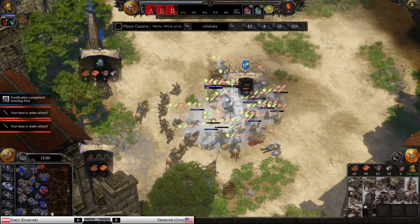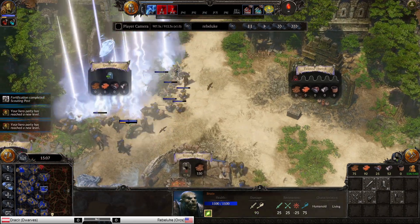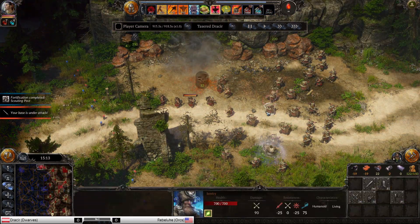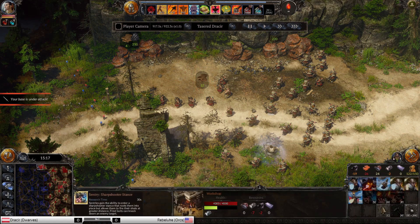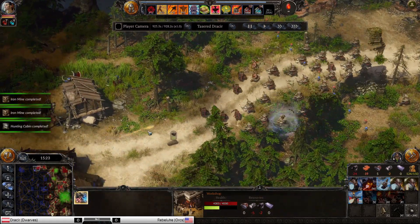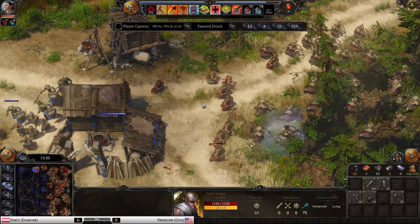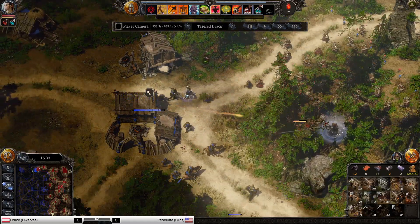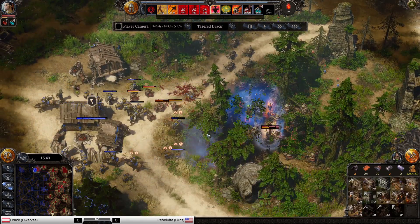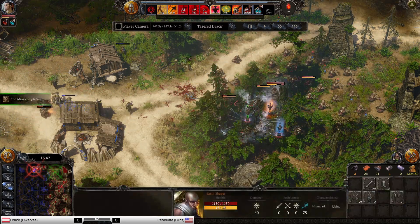Let's see what item Rebel Luke gets — that's cooldown reduction. Drasir is coming in and his Sentry Sharpshooter stance should be ready momentarily. It's underway, but he doesn't have the iron really. Here come the Earthshapers that I earlier spoke about — they are already here, that's incredible. They've got some nice magic damage, which most of the units have negative resistance against here — that's a great choice. I think they can attack now while doing their stance, although I don't think they've got their upgrade just yet.